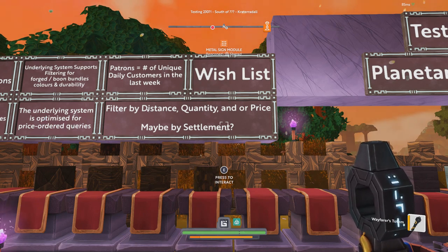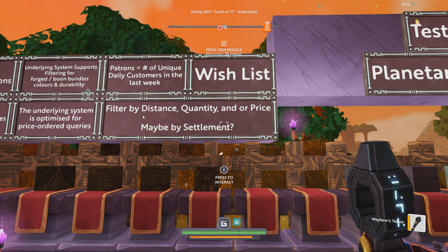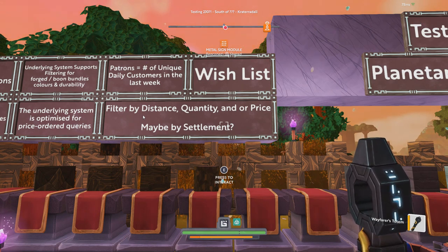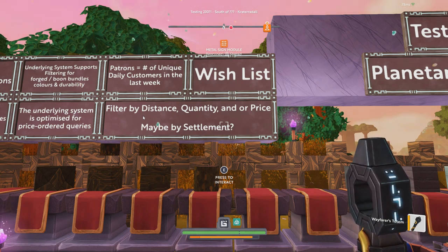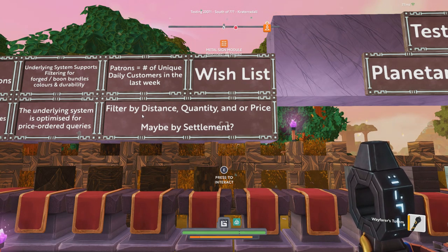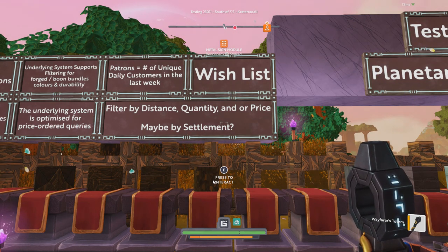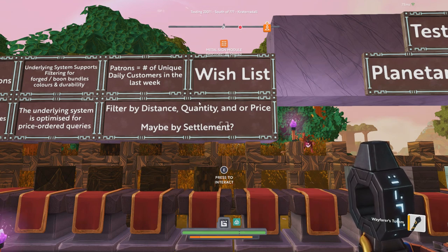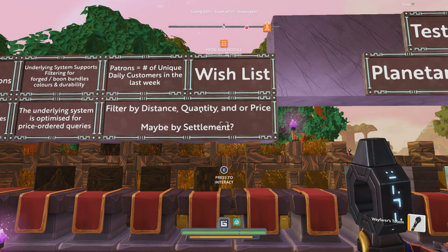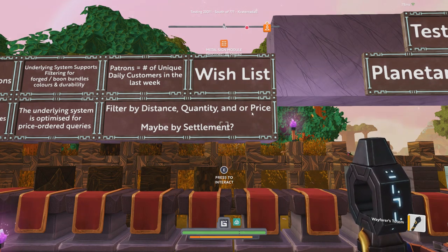That moves on to my wish list, which is basically exactly the things they say aren't really supported. Filtering by distance would be really nice — going to a mall and only seeing what's within 300 or 500 meters to get an idea of prices at that mall, not the entire planet. Filtering by quantity would also help — if I'm buying trunks and need thousands, I don't want to visit 16 to 40 shop stands buying five or six at a time.